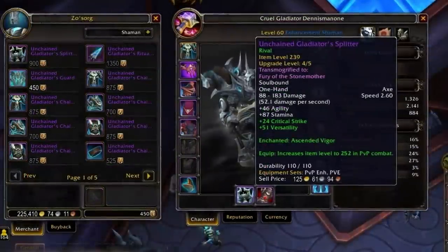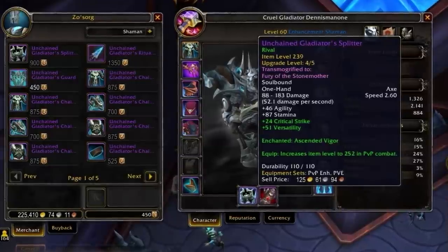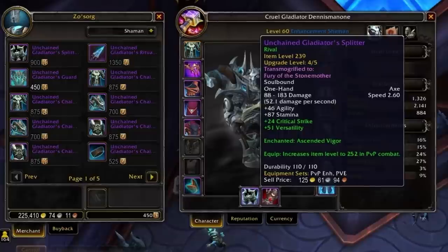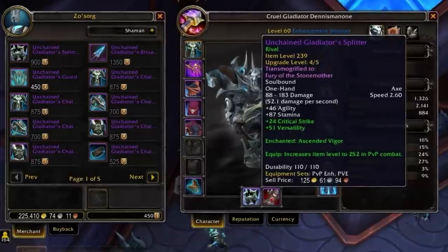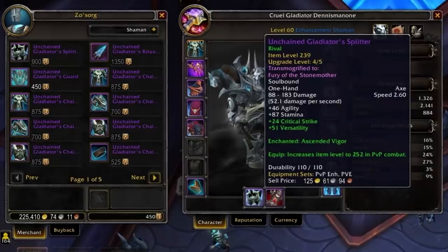Conquest points earned early in the season should prioritize buying a main hand weapon, being your biggest DPS increase in a single item. The off hand isn't as needed, being much less impactful than your main hand, so you can look to buy other Haste plus versatility pieces depending on the loot you gain from the greater vault.